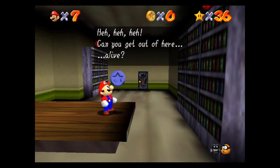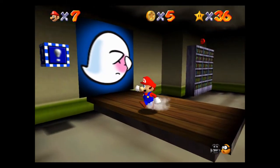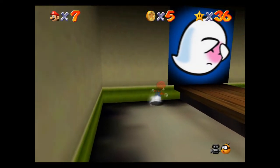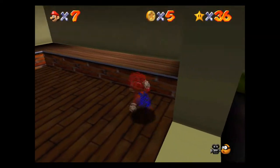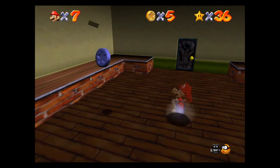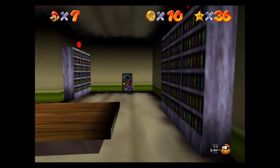Ghosts don't die. Can you get out of here alive? Probably. I was thinking there was another one. Let me just put on this Vanish Cap and see if there's one left. I hear him laughing. There he is. You can punch them, kick them, butt stomp them — whatever you got to do to get rid of them. Totally up to you.